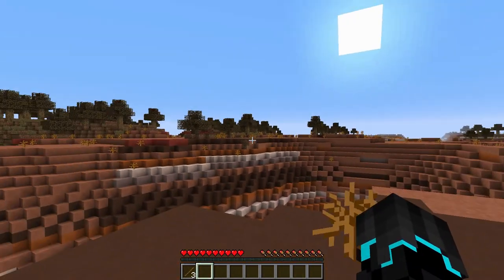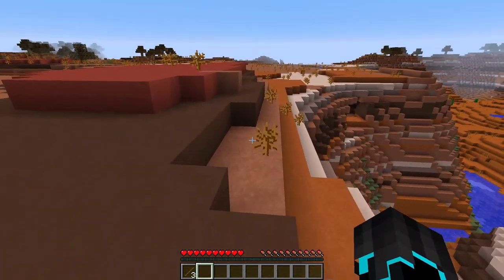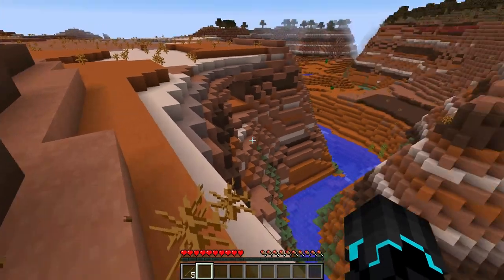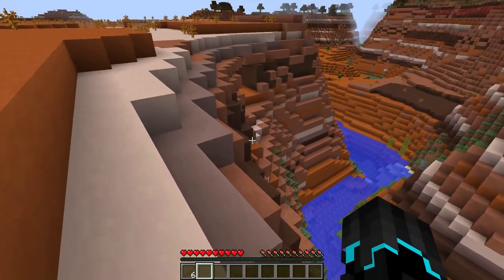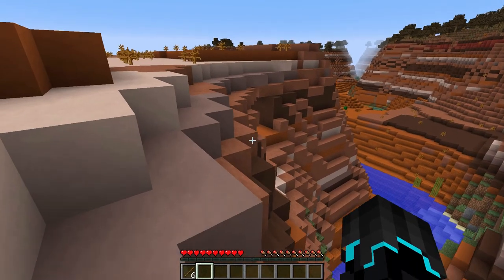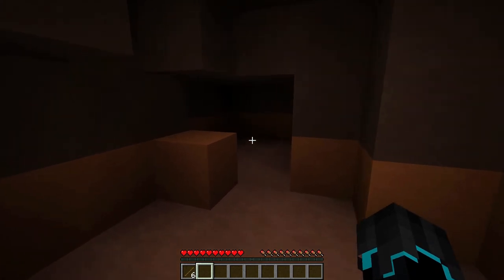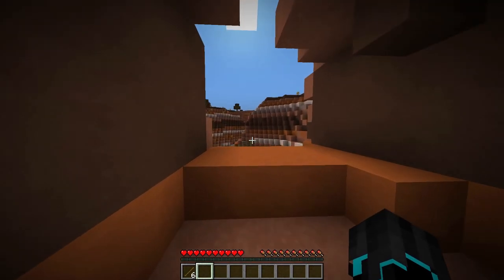We do have trees over there and I actually only see mesa. We do have cactus if we want any. But the good thing is also that I believe gold now spawns in mesa biomes closer to the surface — like you can find it where iron is, I think. Let's just check this hole right here and see if we can find anything. Nope, that's not a real cave.